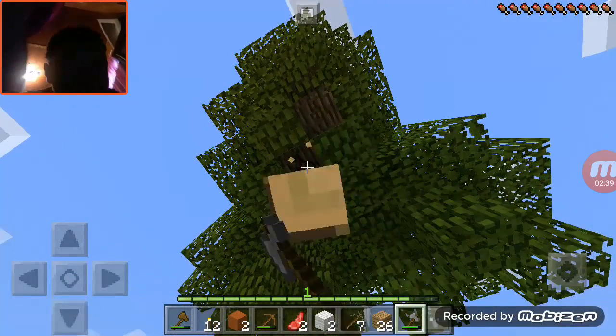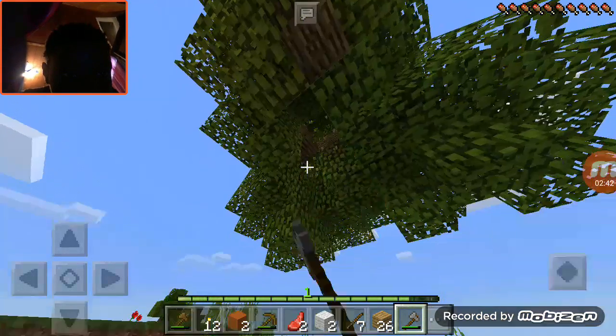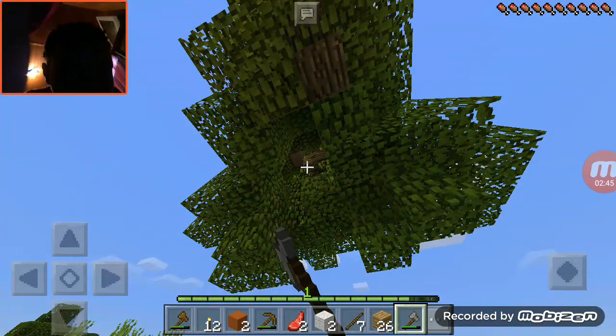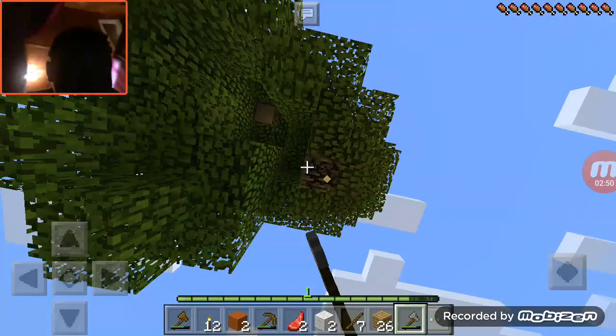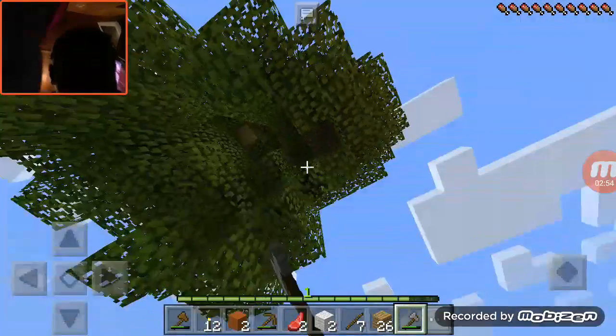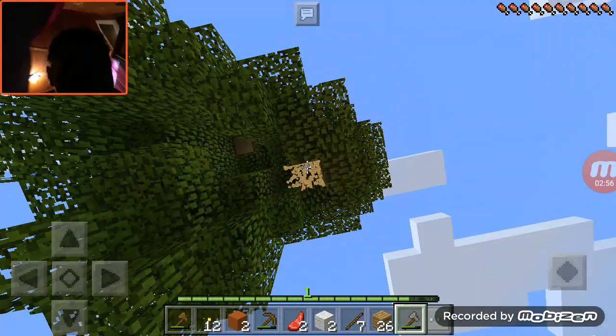Let's get all of this wood — just one large tree. Minecraft is an amazing game. Okay so I think we should build a house. That looks like a village — it's probably just trees. We need to find a place that's flat and this would be it.